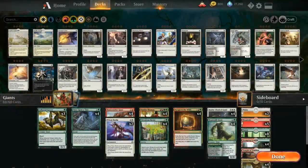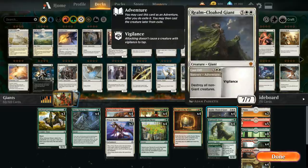What's the payoff for playing all these giants? Well, of course it's Realmcloak Giant, which with the cast of its Adventure can destroy all non-giant creatures. We also get a scary animation to go with it, and afterwards it gives us a 7-mana 7/7 with Vigilance — a very powerful card.